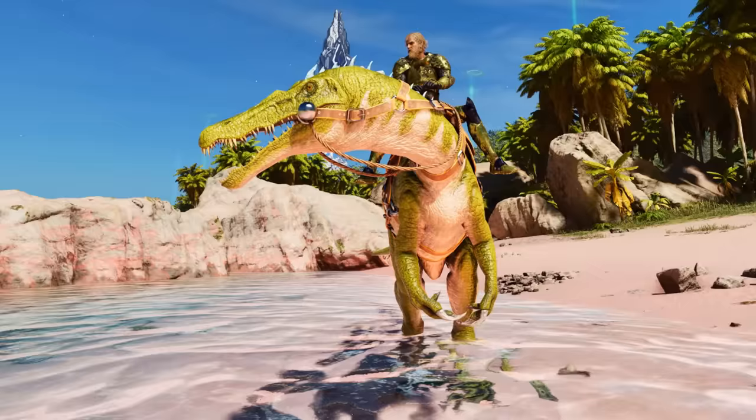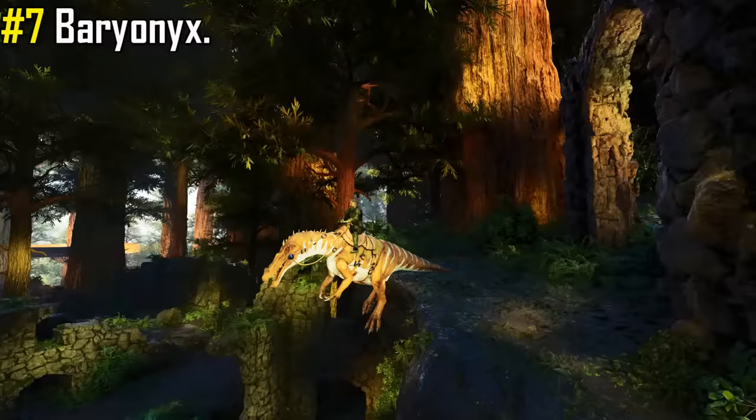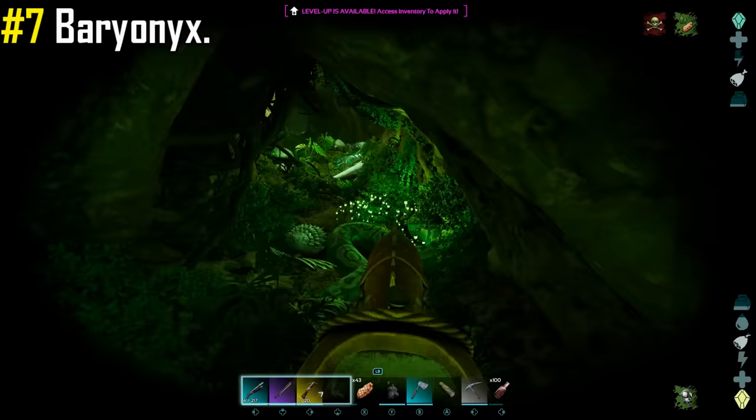In at number 7 we have the Baryonyx — an extremely versatile mount. It isn't the strongest dino by any means, however it does have a lot of utility going its way, making it a go-to tame for many occasions. With its speed, agility, ability to jump, and having a slim build for a dinosaur, it makes the perfect companion to ride into battle when exploring the island caves.